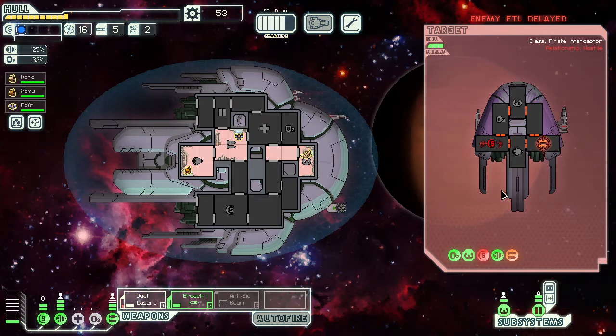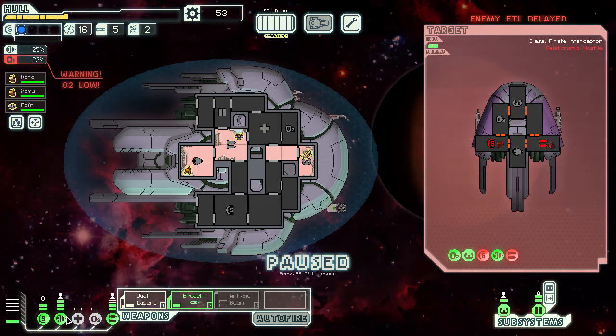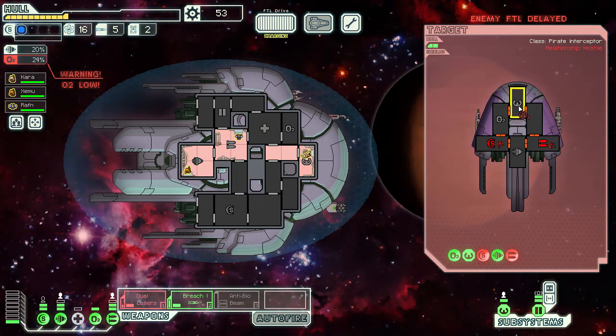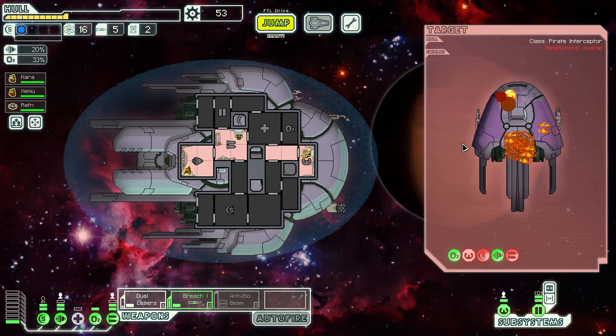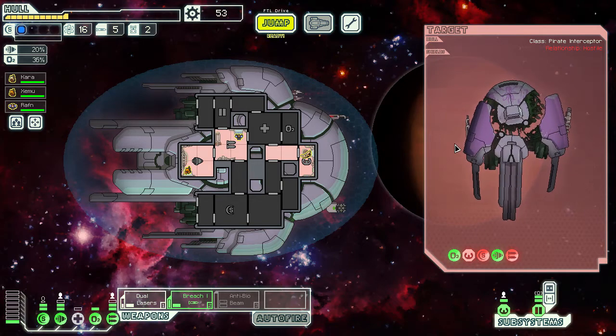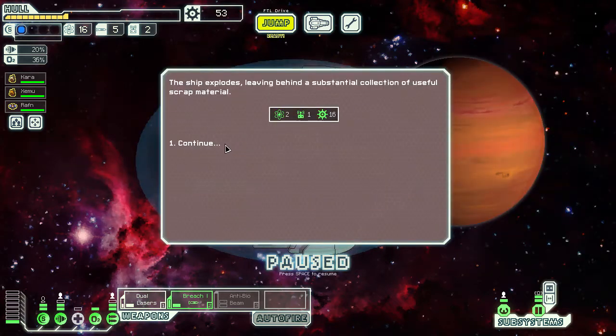We got the message about them trying to jump away. O2 is low — let's put that back on, we don't need our evasion right now. That low O2 warning is new — I don't think it gave that warning before; they must have updated that as well. Excellent — two fuel, one drone part, sixteen scrap. No stores so far.